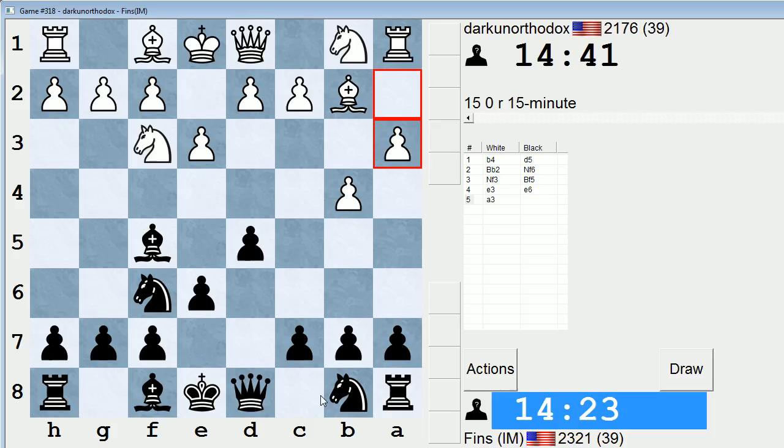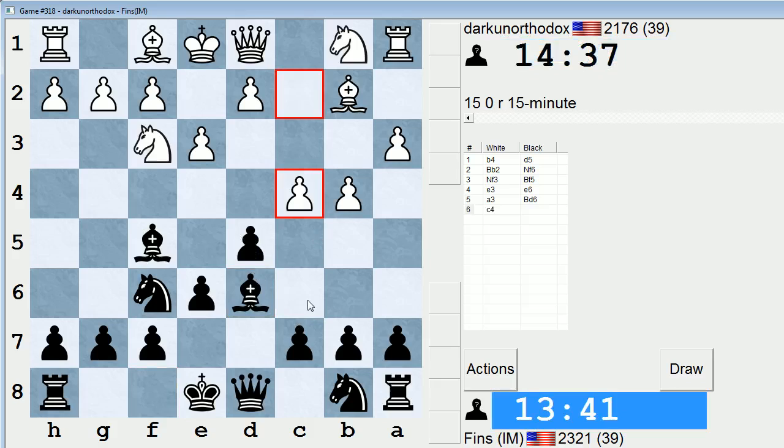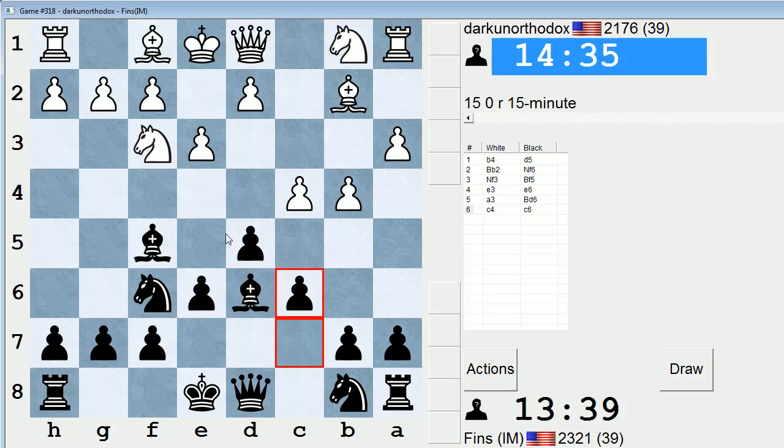He plays a3. Usually they push b5, so a3 is a more restrained approach. I could go c5, but he'll end up with one extra center pawn. I could play bishop to d6. c5 is interesting though — I'm kind of tempted by that move. I feel like he's going to try to play c4 soon, maybe on the next move. Let's just keep it simple and play bishop d6. If c4, I'll reinforce with c6, and we'll have d5 as our head pawn and build around that.